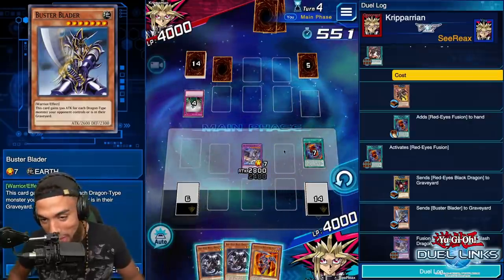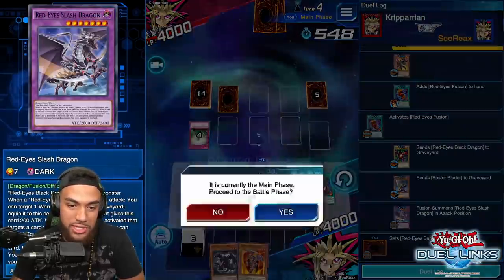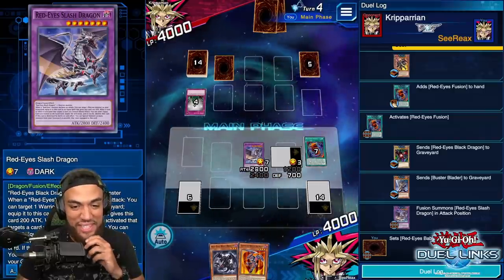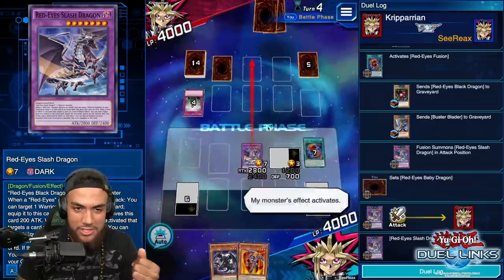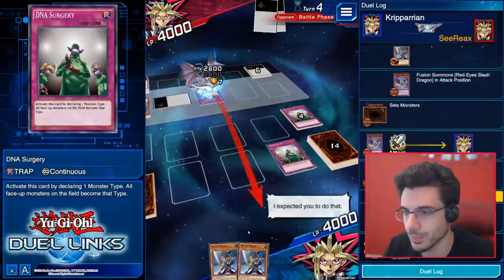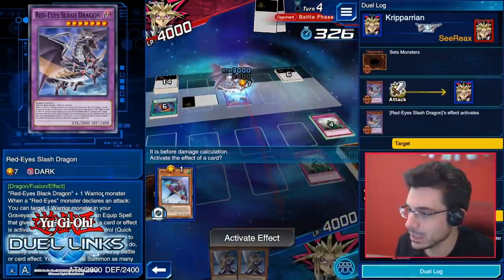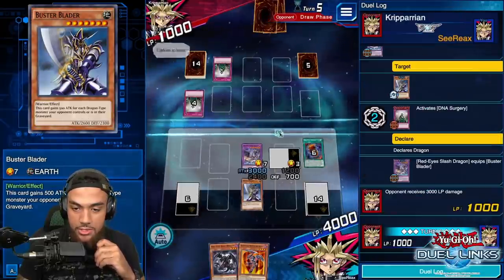You already realized the fusion is coming? Yes, it's time — we're gonna bring out the big boy. I'm not gonna use DNA Surgery — at this point it doesn't mean much when I'm already playing dragons. We could build a deck without DNA Surgeries, just depends — you could try it without, but for the tournament we should bait them with lightning vortexes or other shenanigans. Go ahead and let it go through — if you want, activate DNA Surgery. I already know you have one now.